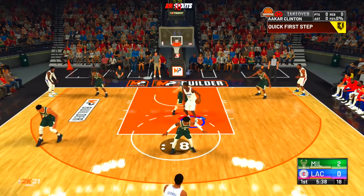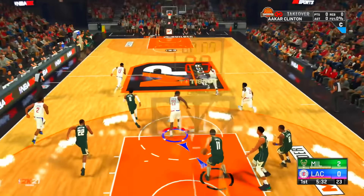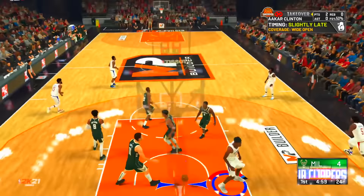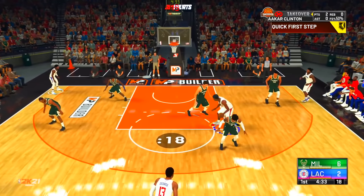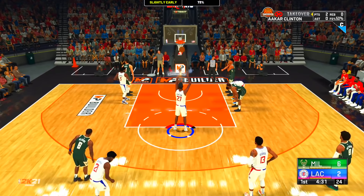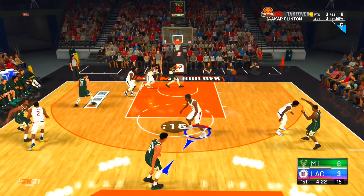I've got Brooke Lopez guarding me — he's soft, let's go. I'm trying to figure out the new shot stick controls. We get on the board early. They throw it down to Akar — and one! I think free throw is one of the things we upgraded. Now I'm guarding Giannis with my one defense badge. He scores on me. But Akar gets a rebound — we're on the board for rebounds.